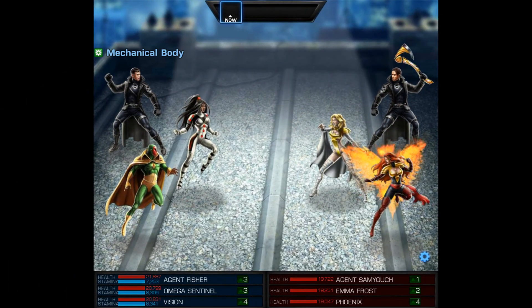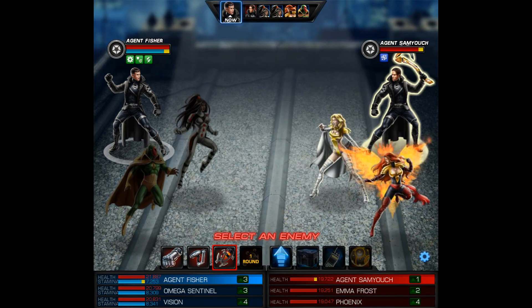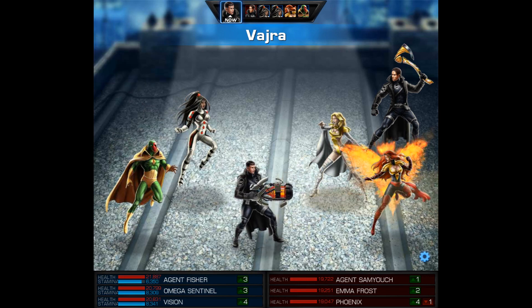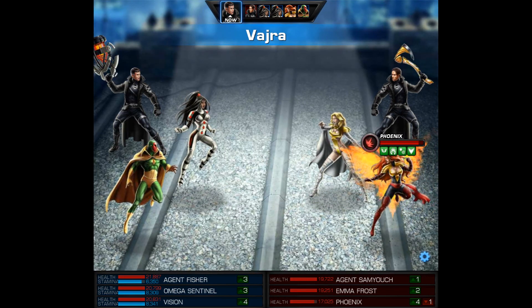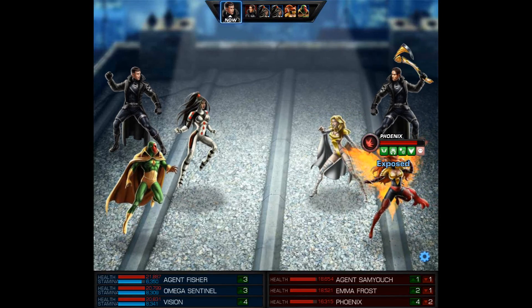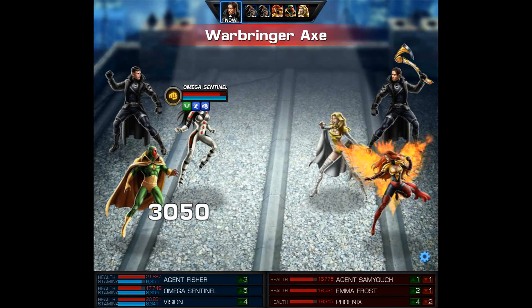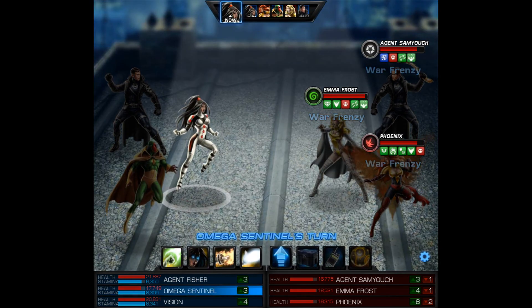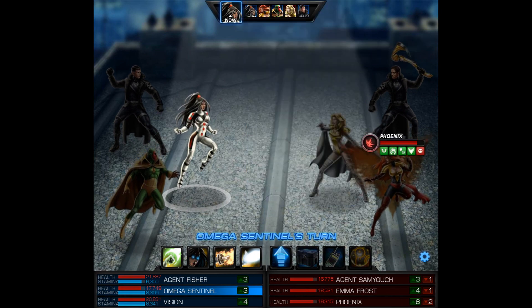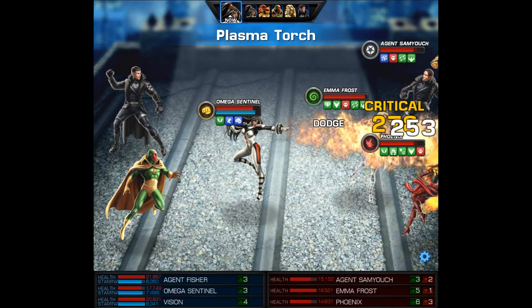The second team is also Phoenix and Emma Frost — well, at least Phoenix is in a different costume, but she's still a Blaster. So Omega Sentinel will definitely be taking her out. If you're facing teams like this all the time — Phoenix and Emma — you may want to put a Tactician on your team. Or you could use Punisher or Omega Sentinel and switch them to Tacticians as needed.